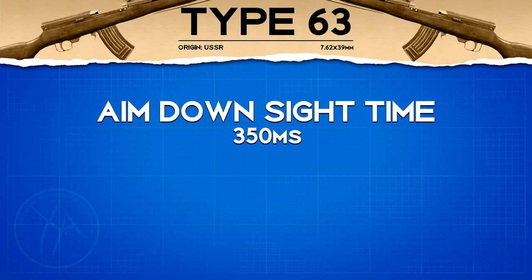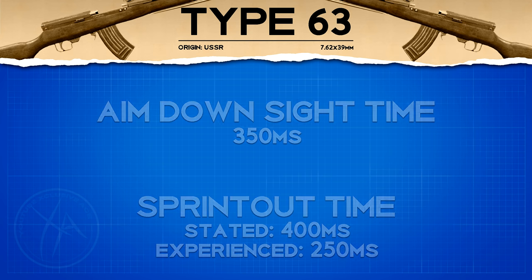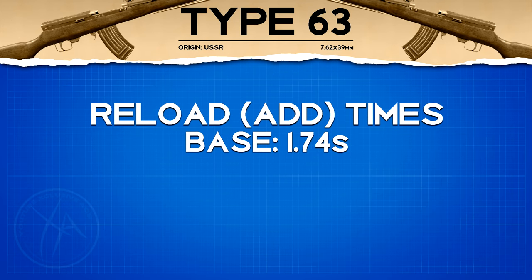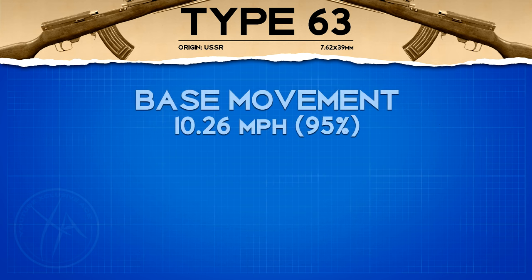For handling stats, our aim down sight time is 350 milliseconds, which is pretty slow — I'd definitely recommend boosting that with attachments. Our sprint-out time is stated at 400 milliseconds, but our experienced sprint-out time is actually great at just 250 milliseconds. The reload add time is the fastest in the tactical rifle category at 1.74 seconds, though compared to assault rifles it's still a slow reload, so consider magazine attachments.